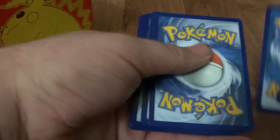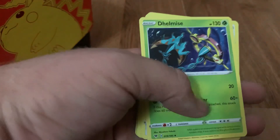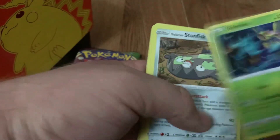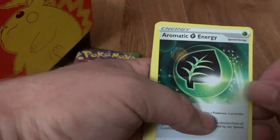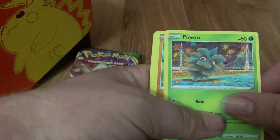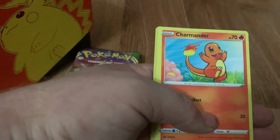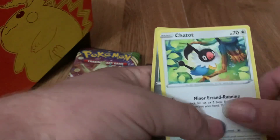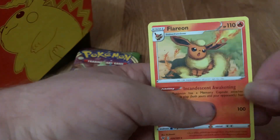Code number three. Dark Energy — ooh, Dark Energy. Dhelmise, Galarian Stunfisk, Aromatic Grass Energy, Pineco, Mudbray, Poochyena, Charmander, Seedot, Reverse Holo Voltorb, Beldum, and a Flareon.